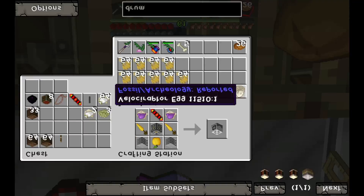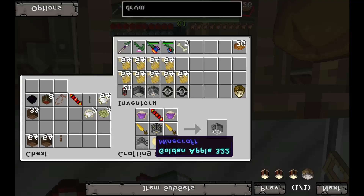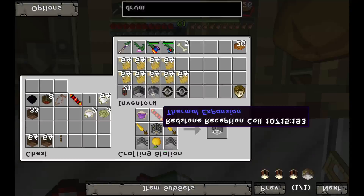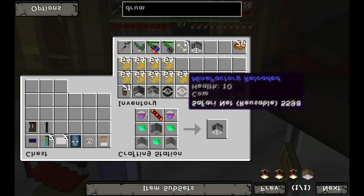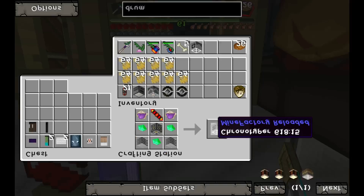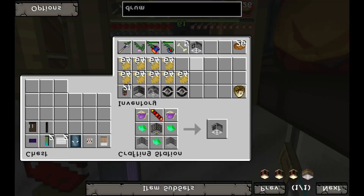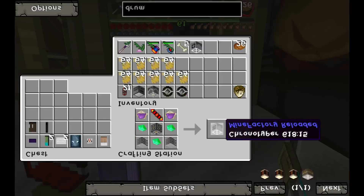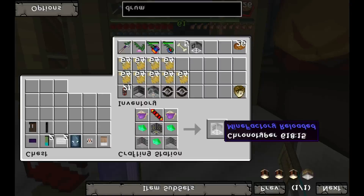We're going to hatch a Velociraptor. Now, they eat meat, so we need a whole bunch of cows. The first thing we're going to make is a breeder — a golden apple, golden carrots, purple dye, redstone. And we're going to make a chronotyper. The breeder automatically breeds the cows so they'll make more baby cows. The chronotyper lets you separate babies and adult cows — or babies and adult anything — which is very useful.